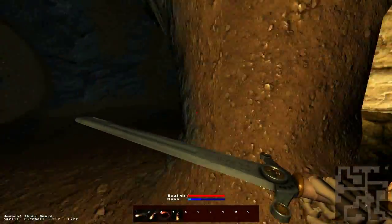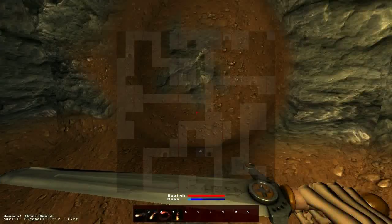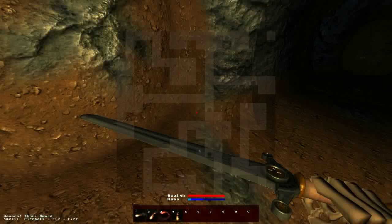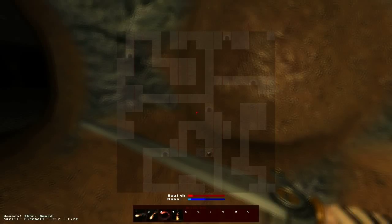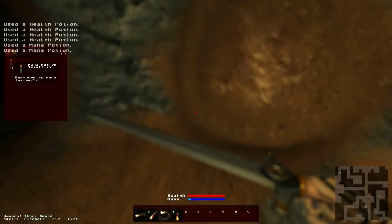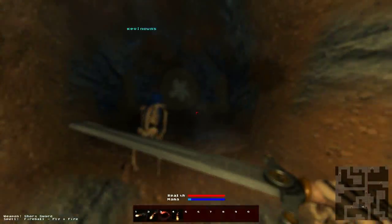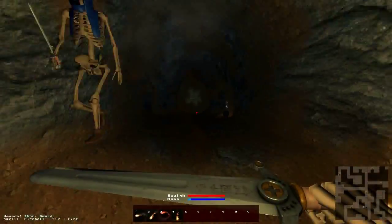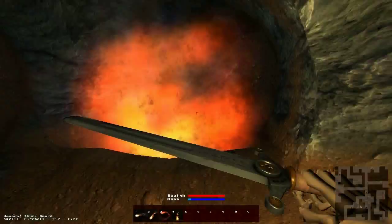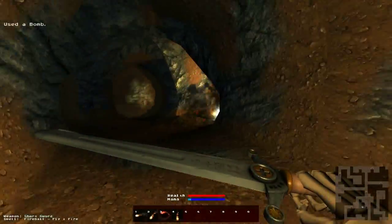Let's go fight some baddies. We gotta run from the bombs. It looks pretty smooth, the running — even though you're gliding. Where does the map say we should go? Straight ahead. Real-time lighting, and it's got great potential. What do you think, Kevin?